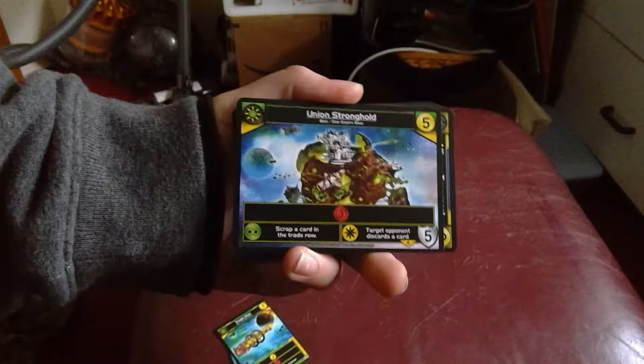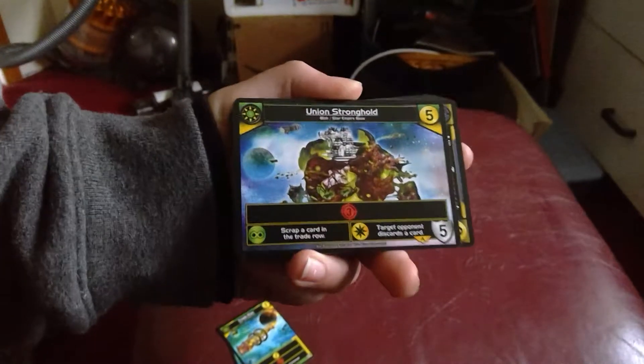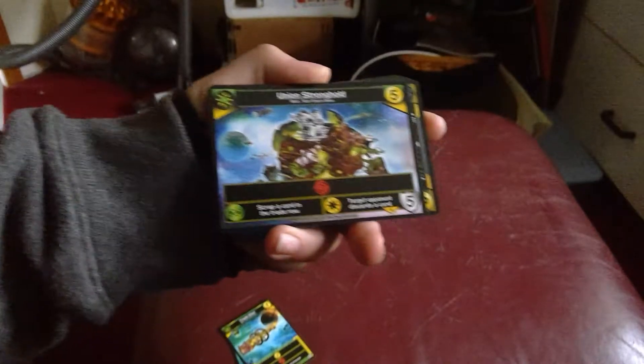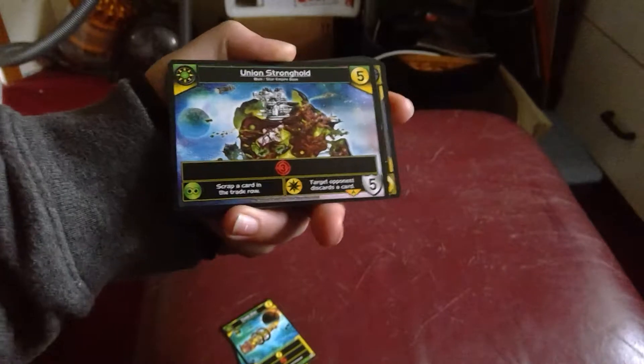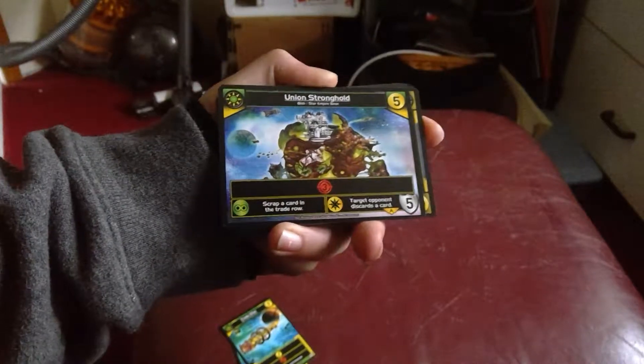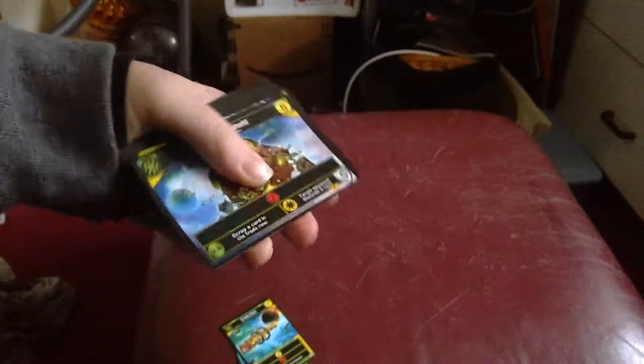And you have your Union Stronghold, which does three damage, and it's yellow and green. So if you have a green Scrabby card in the trade row, and it also says if you have a yellow, target opponent discards a card and three damage.